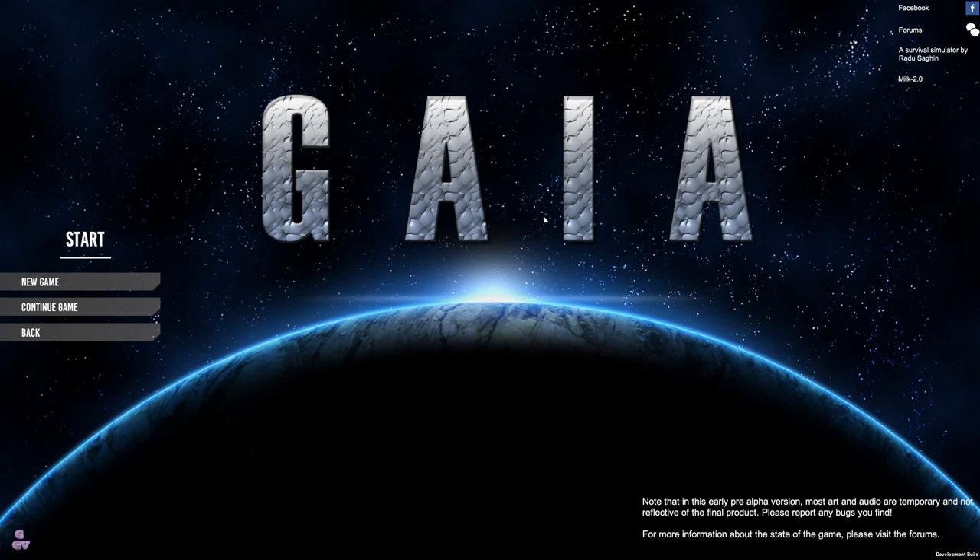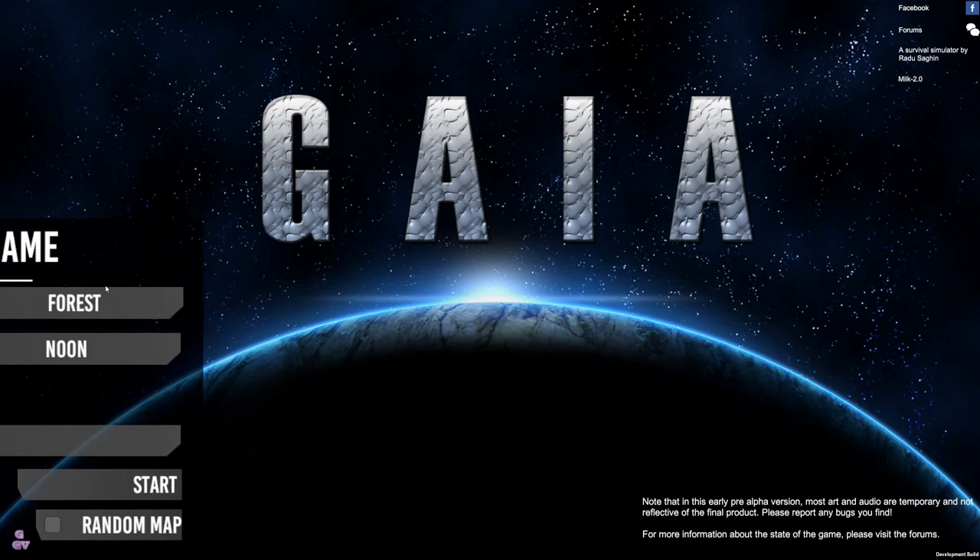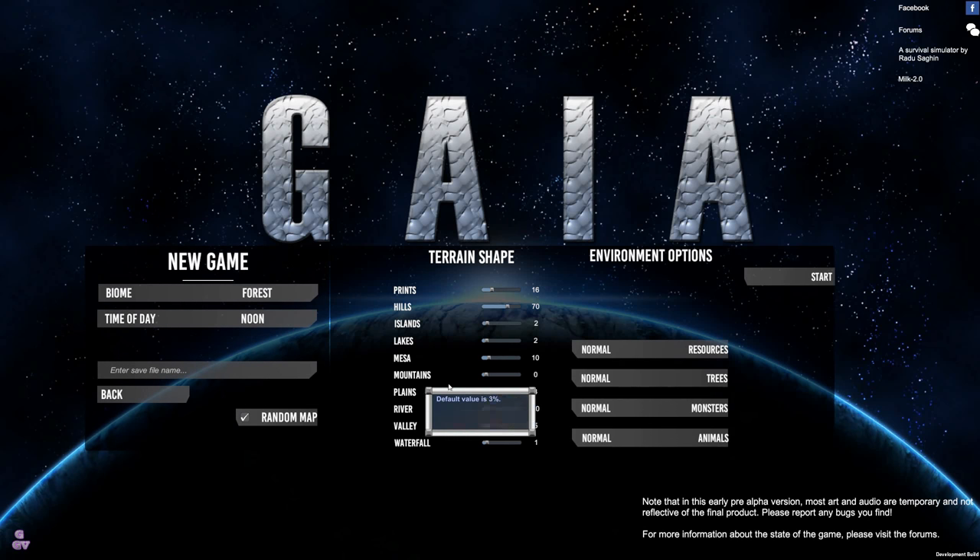We tested the procedural map a while back but it had way too many bugs to start using it. The developer made a lot of changes and it seems much more stable now. I did five or ten minutes in random map mode and it looks really good. Since we already lost our save game and it became corrupt, let's start new. There are no biomes yet — he's still working on that, but it's a bit later down the line.